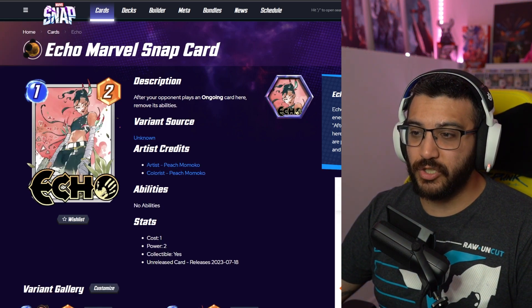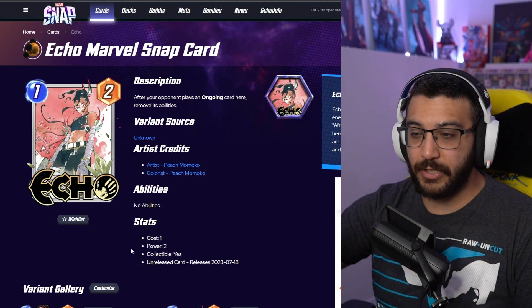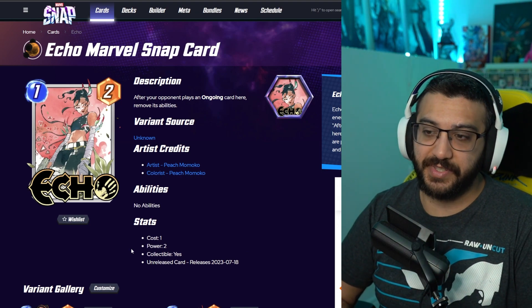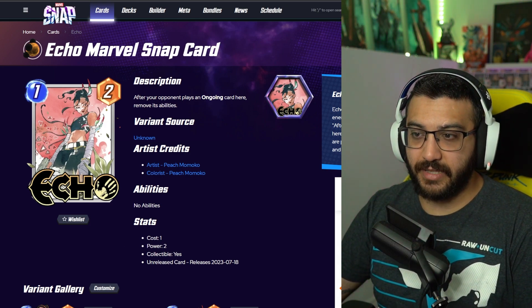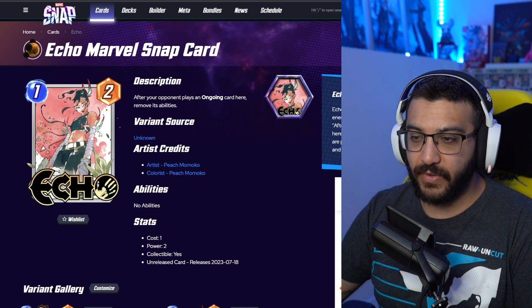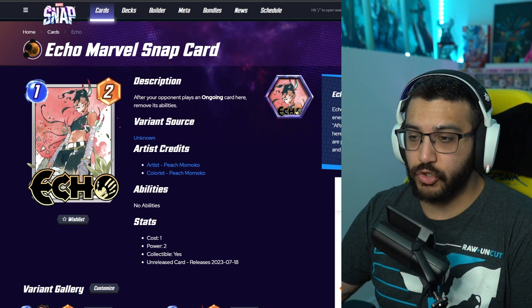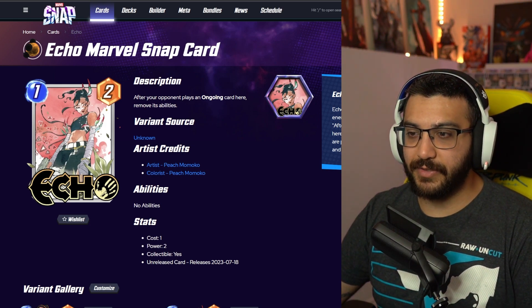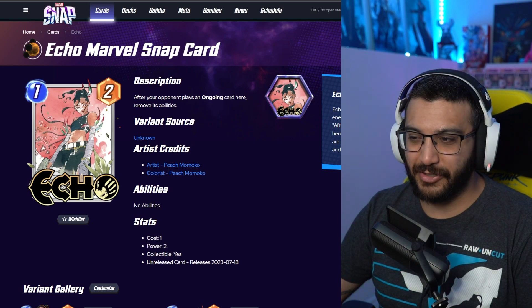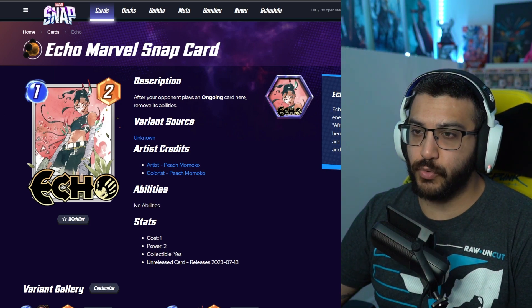Next, we've got Echo — the Peach Momoko one. Echo only has three variants, and I can tell you right now all three of them are incredible. Peach Momoko — you guys know — 10 out of 10 almost every single time. The way that they have Echo drawn is just perfect. Again, the background, I wish there was a bit more. But for Peach Momoko, she does a really good job with getting the colors to make the character stand out. That's the one exception when it comes to backgrounds. Echo Peach Momoko is super rare — so 1200 gold.